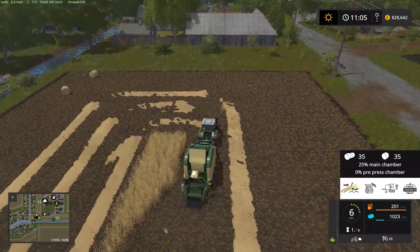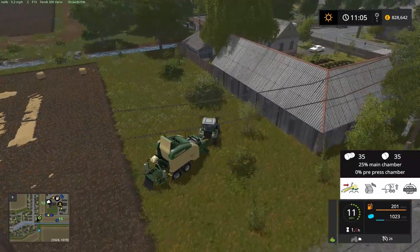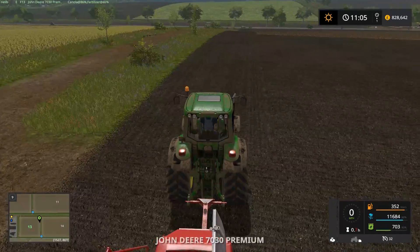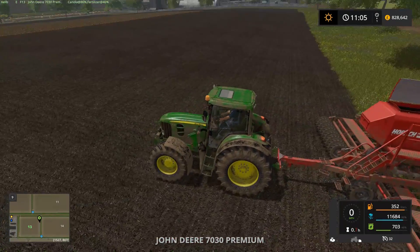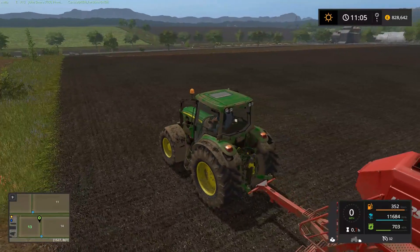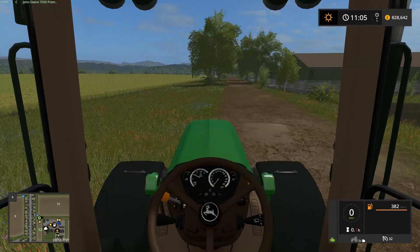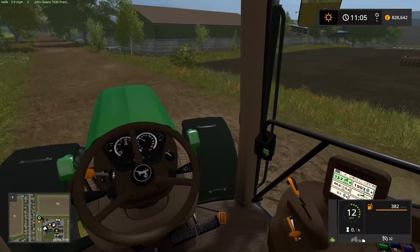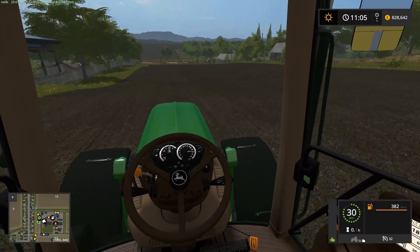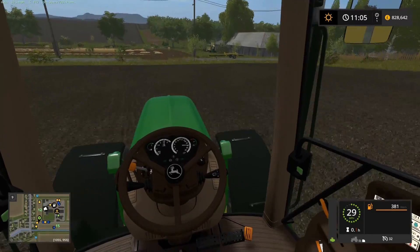I think I worked out what it was — I have a round bale auto unloader which must be interfering with it a little bit. Let's sort out the bales in a little while. We should pick some bales. And then I want to do a little bit of grass cutting. We'll get the sheep — that's our aim.